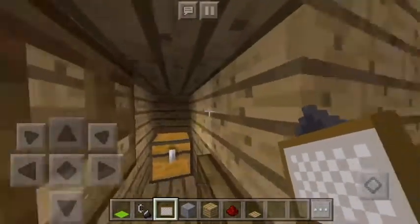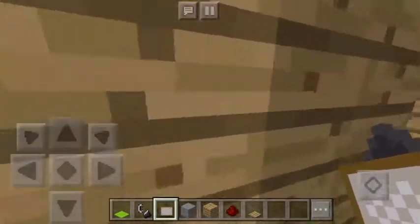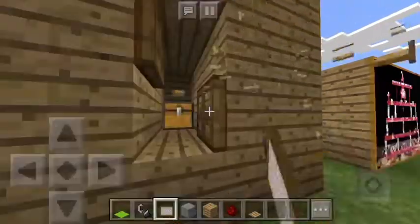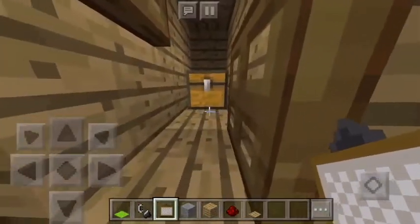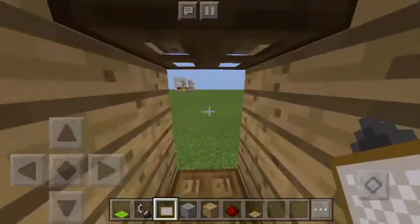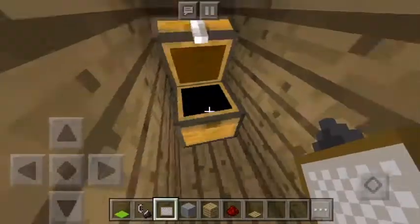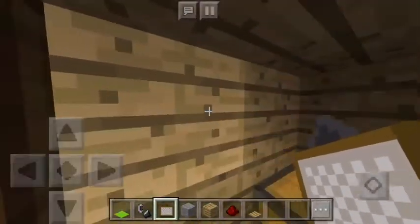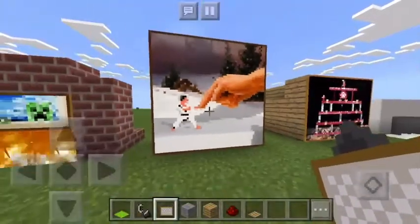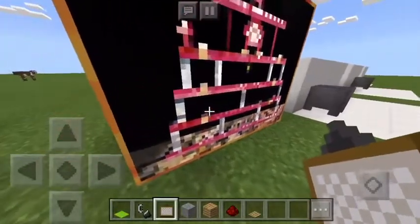The trapdoors make it harder to jump in. If you just wanted to break them it would be pretty easy, but the trapdoors do make it harder. If you are in, you can just close it like that and then no one can jump in. Get your diamonds and then just leave. I'm not going to say that these paintings will work 100%, so just keep that in mind.